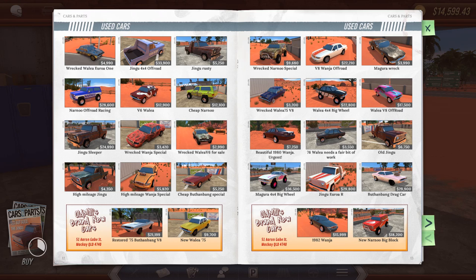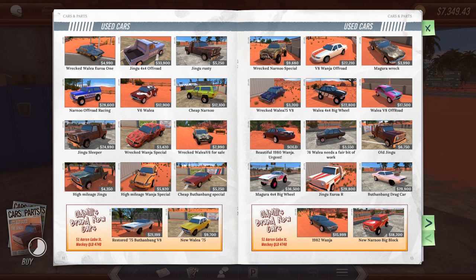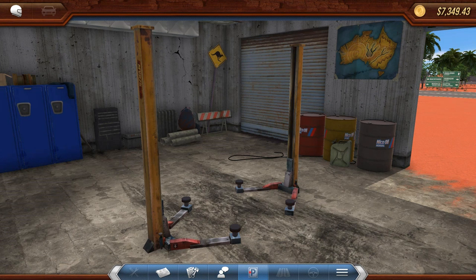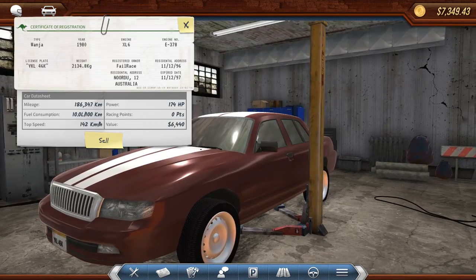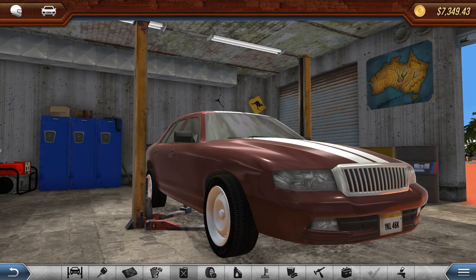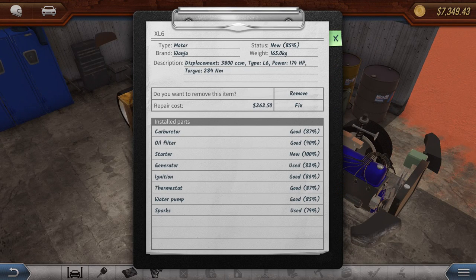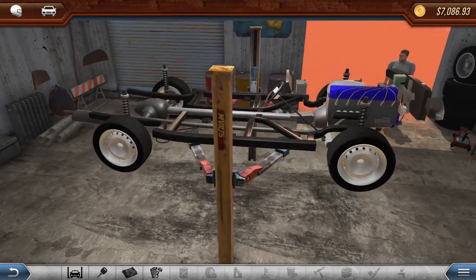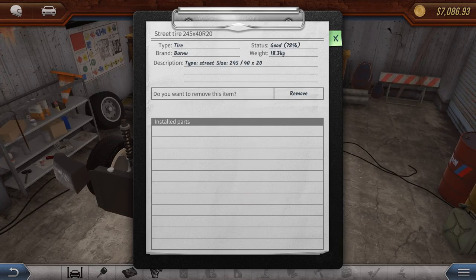Shall we go and grab? There's a beautiful 1980 Wanja apparently, and it is fully restored, listed at below list price. So out of curiosity as far as a trading game goes - it's 7,250 bucks. So we'll take it. Apparently it's in good condition. That car will head to our garage. They reckoned it was 7,000 and a bit, so we can't sell it for more money than we paid - that's understandable. Let's have a look at the engine. We have got a nice inline six - I think that's new from when I last played the game, so there are more engine options available.